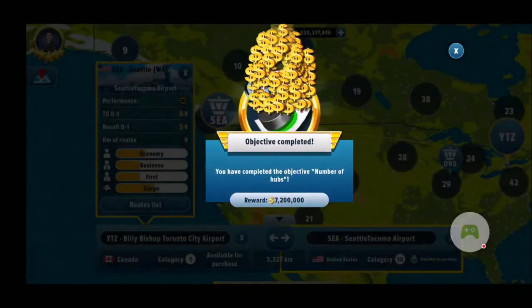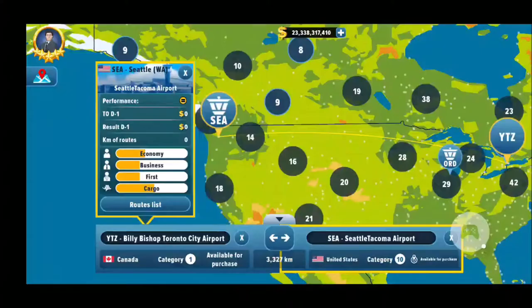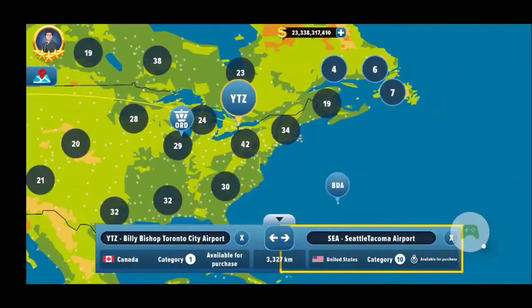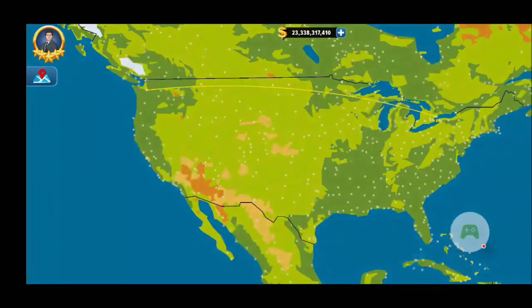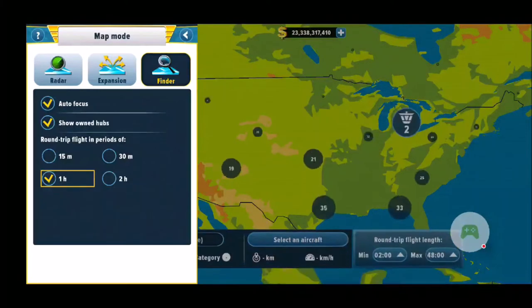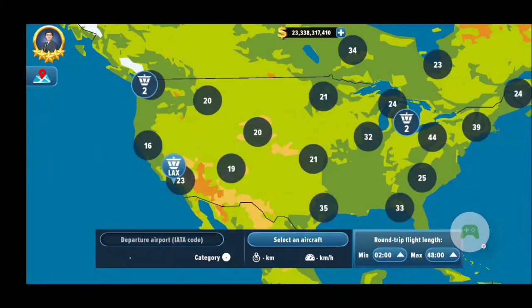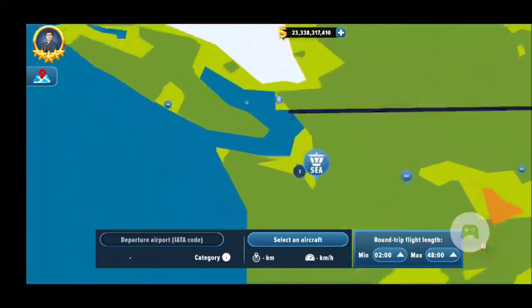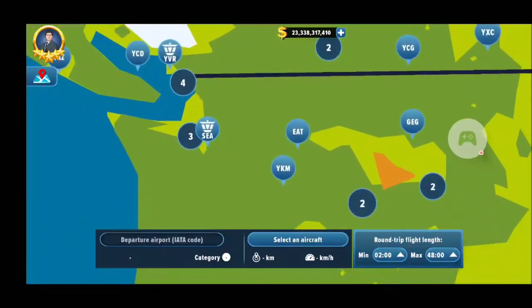Obviously with a bunch of money, the best thing to do is experiment on random flights. So now I will be going to the finder app, which is great to see — it's perfect for finding the correct flights that I need.